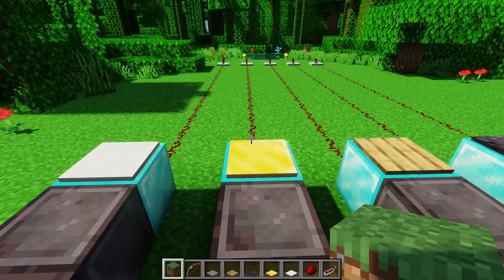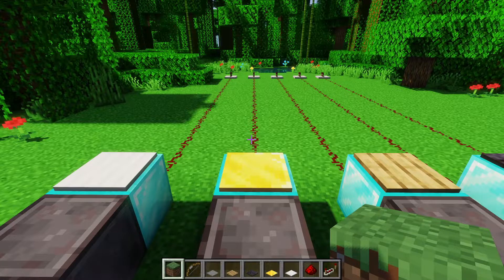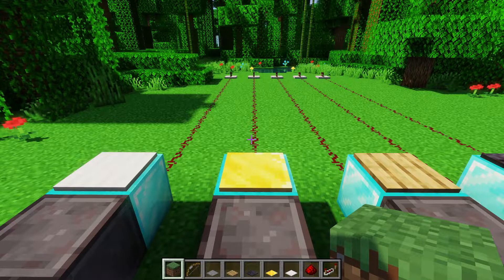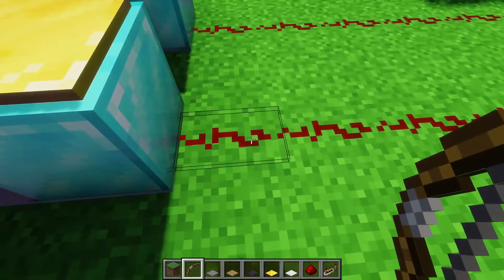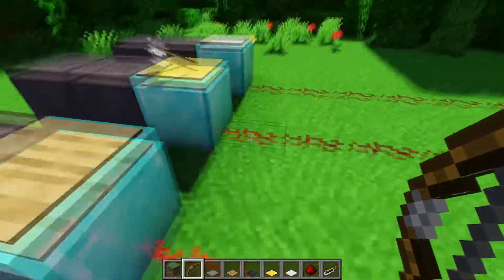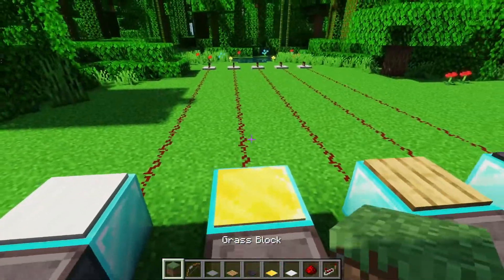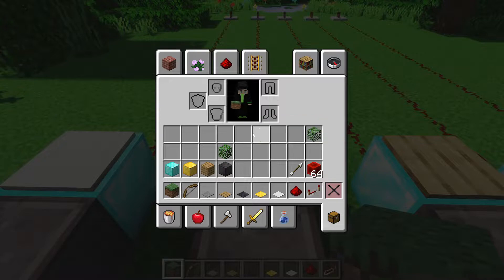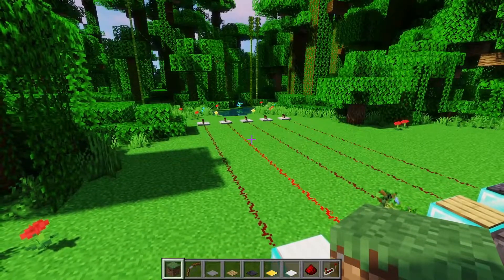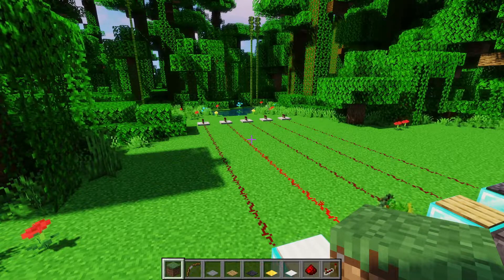The more complicated pressure plates are the gold and the iron pressure plates. Like the wooden pressure plate, they get powered by everything — except snowballs and eggs. However, they output a signal strength dependent on how many entities are on top of them. In the case of the gold pressure plate, it adds a signal strength for every single entity on top of it. So if I throw an arrow, it will output a signal strength of one. If I then throw an item on top with the arrow, it'll do a signal strength of two. Throwing out a bunch of stuff from my inventory, we can get the signal strength quite high — it'll max out at 15, requiring 15 items for the maximum signal strength.